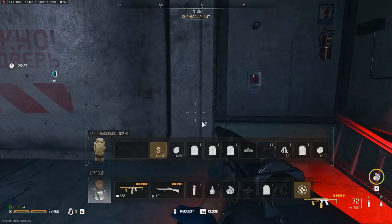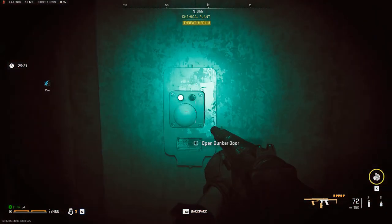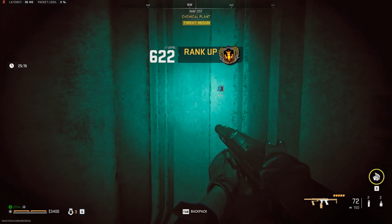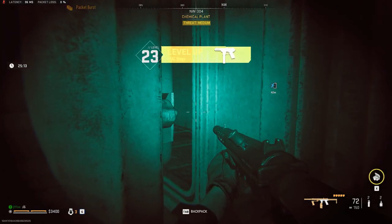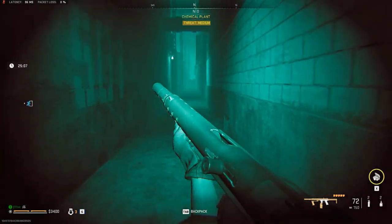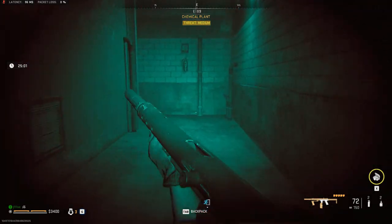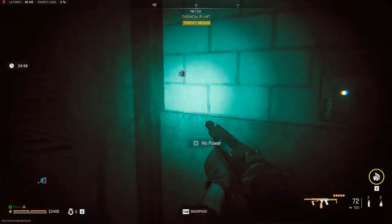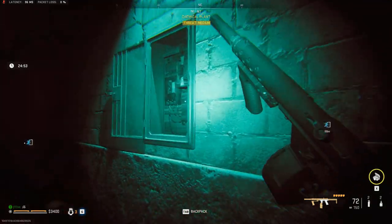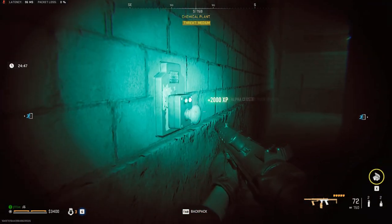Based on the blueprint of the complex, the alpha cluster is to the right. Once the door is open, always turn right until you reach another bunker door — that's one of the doors for the alpha cluster. To power it, the fuse box is further down and you'll see it immediately because of the flickering spotlight. Just put in the extra car battery and jumper cable that you brought.